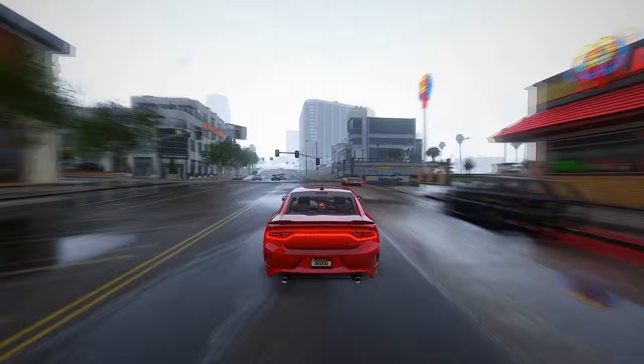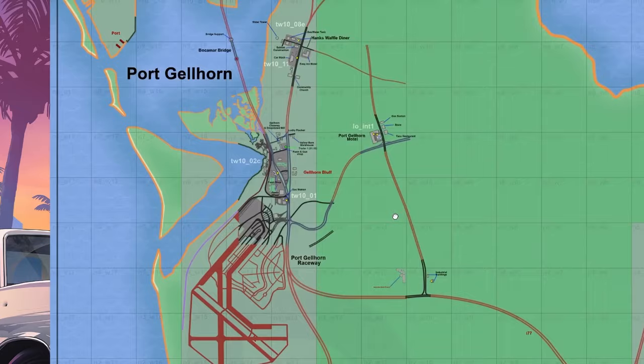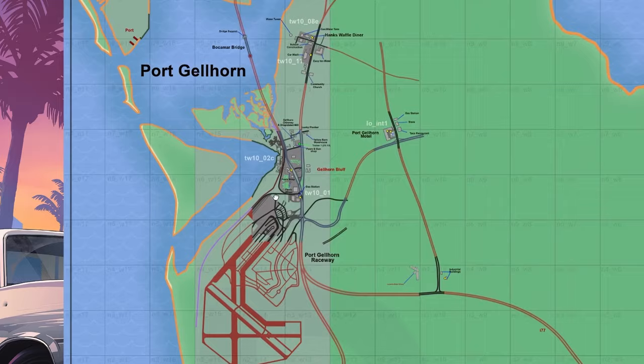Addressing rumors about the map's size, speculation abounds that GTA 6 will boast three major cities. While Vice City and Port Gorn are confirmed, the third city remains shrouded in mystery. There's a buzz that it might be Yorktown, potentially located north of Port Gorn. However, specifics about the placement of these locations marked in red are still elusive.